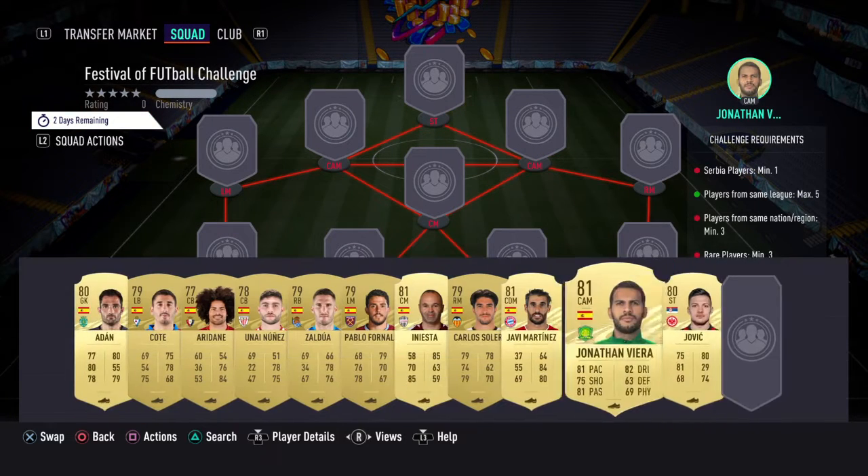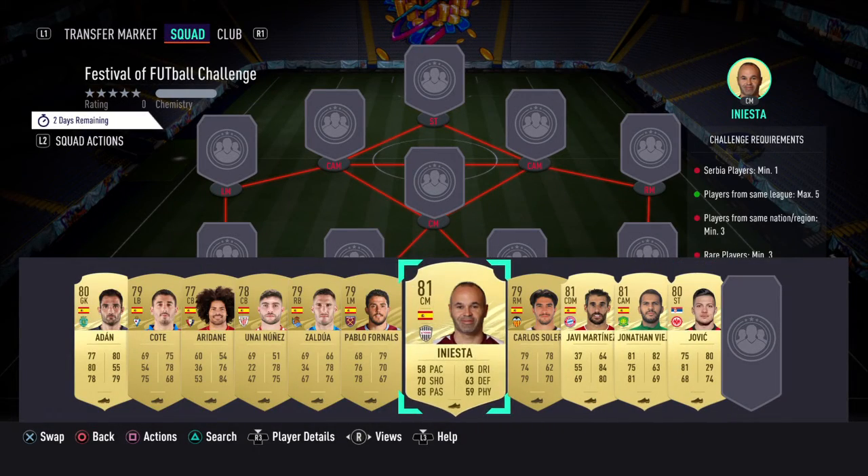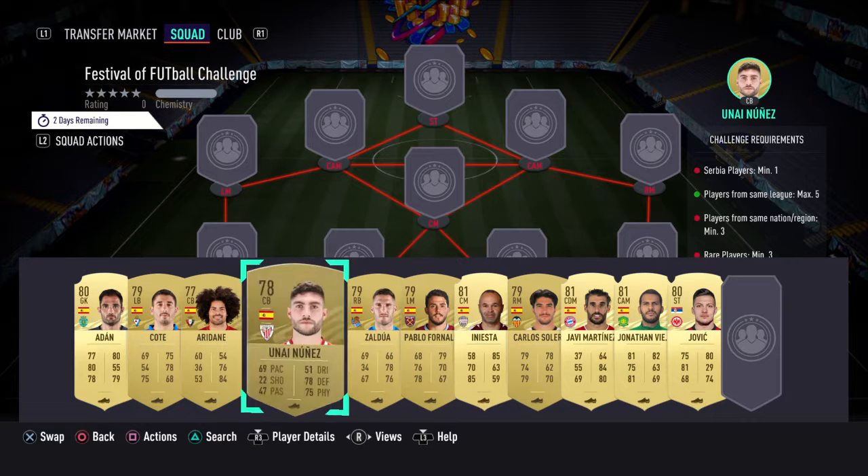The one Serbian player you've gone for is Jovic, as you're required to have one. The rest are all Spanish cards, because you can have max players from the same league of 5, so you just have to get chemistry somehow and that is with the nations.